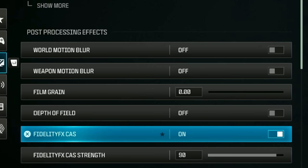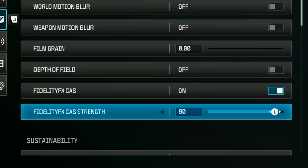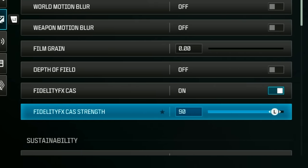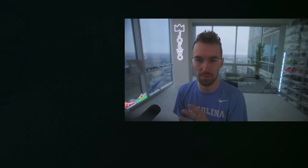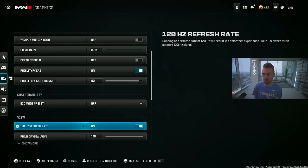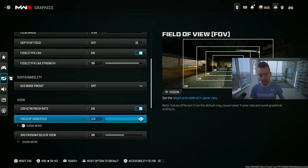Depth of field is off. Fidelity cast I have on 90 — that's the sharpness of your image. You can try anywhere from 70 to 100, but I like 90. Eco mode is off. Make sure you have your 120 Hz refresh rate on if you have a capable monitor or TV. I'm currently playing at 1080p because I don't have HDMI 2.1 cables to my capture card yet, but you can actually play at 1440p if your monitor supports it.